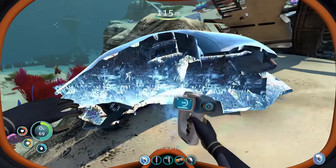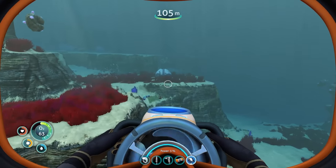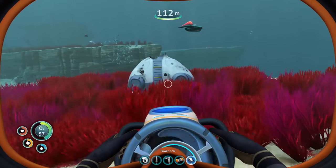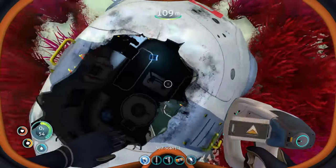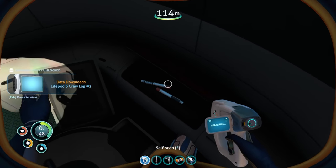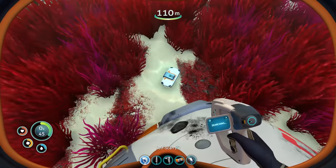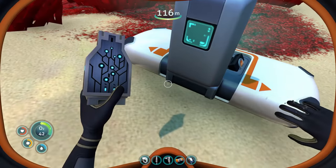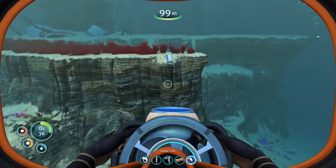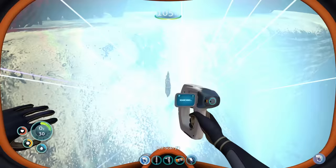Bioreactor fragment - I thought that was a seamoth piece. Hello, life pod! Life pod six - some flares. What do we have here? Open data box - don't be titanium... darn it. What is this? Scanner room fragment - we already have that, but hey, titanium!